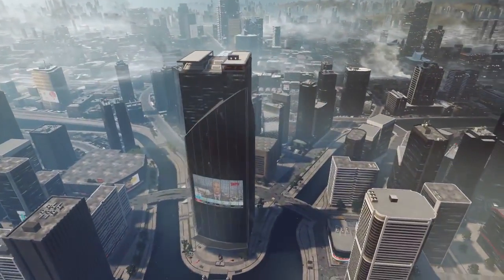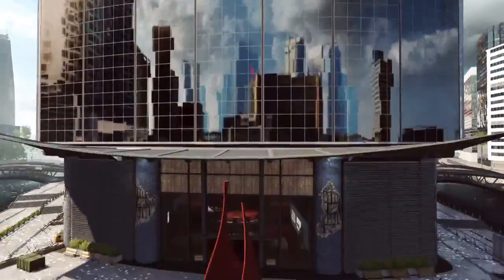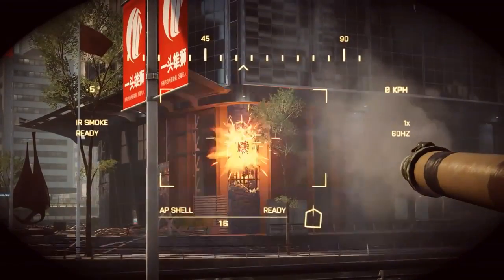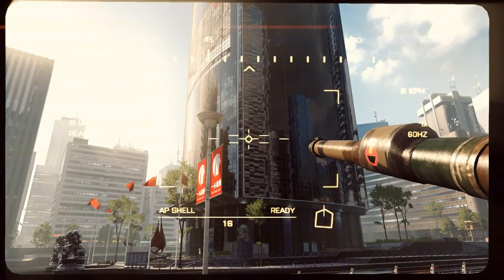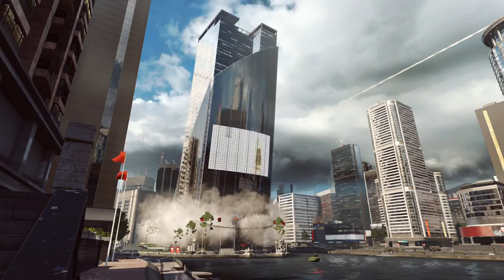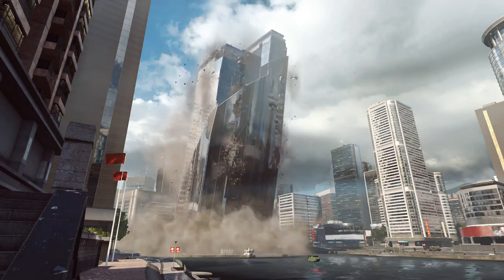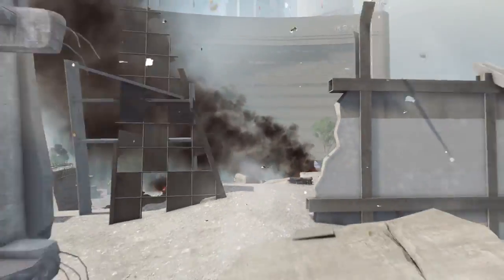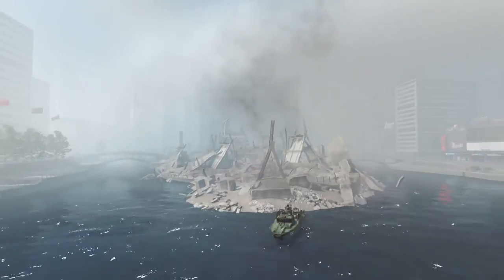If you still haven't figured out how to take down that central skyscraper in Siege of Shanghai, this is how you do it — it's relatively easy. Start out at the top of the structure and come down to the base. The four posts on the water side of the base have some cracks in them. You can destroy these posts with any sort of explosive device or high-powered round — simply five tank shells per post will take it out. The new central area of the map is now quite smoky, so it's hard for air vehicles to deal with infantry threats and there are plenty of hiding spots. In addition, an attack boat appears to patrol the waters.